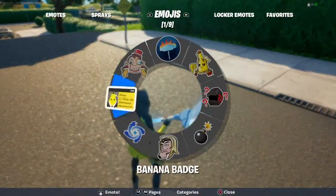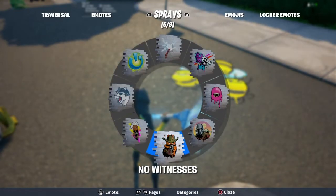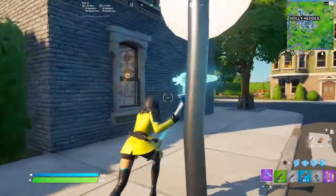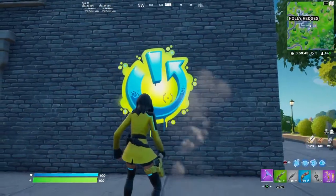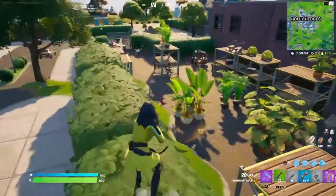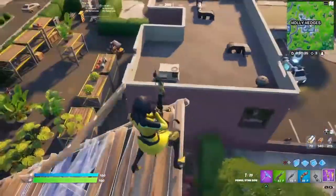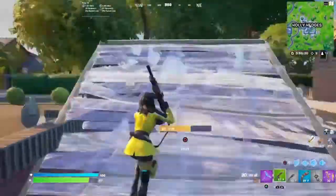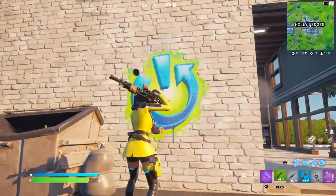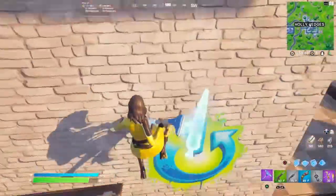Now let's check out the spray. Let's go to my sprays. Here we go — Reboot a Friend. So let's put down the spray. There's the spray — I'm pretty sure it's the Reboot symbol. As you guys know, if you've rebooted a teammate, look at the little icon in the top right — the spray is basically that little thing, but on a spray with a little green background too. Honestly a really sick spray — I do like it.